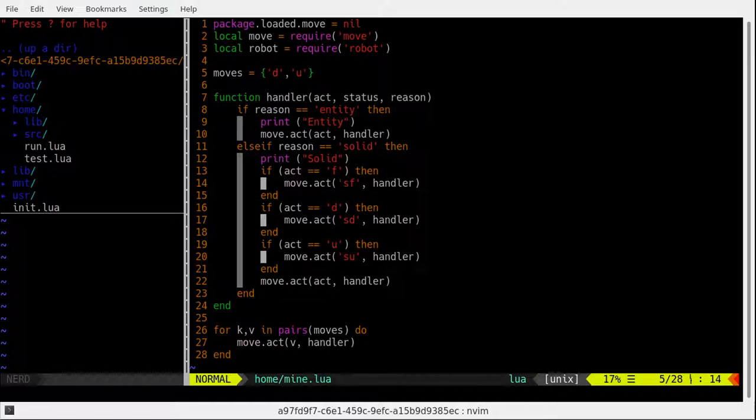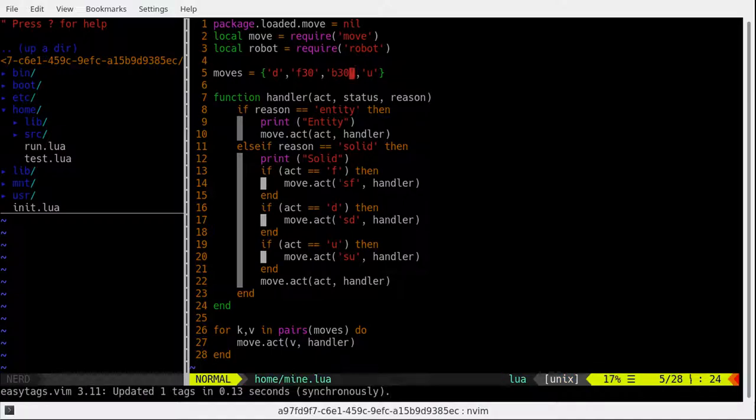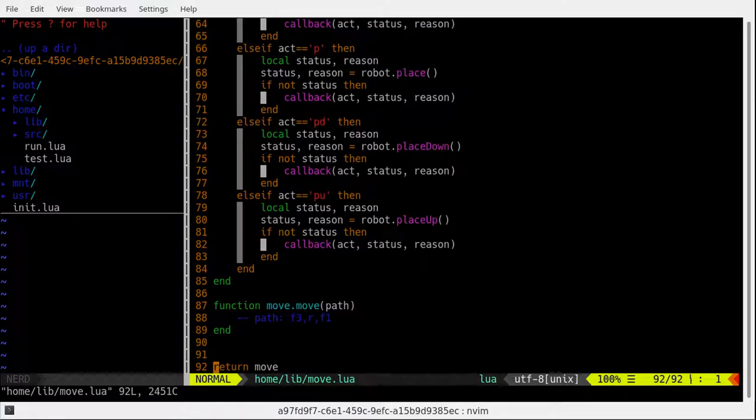So now what do we want to do exactly? We want to go down, then go forward a couple of times — I say about 30 times — and then just come back 30 times. I'm pretty sure our movement library is not supporting a number at the moment. So how can we implement it? I had an idea: instead of giving it an act, give it more like a path.